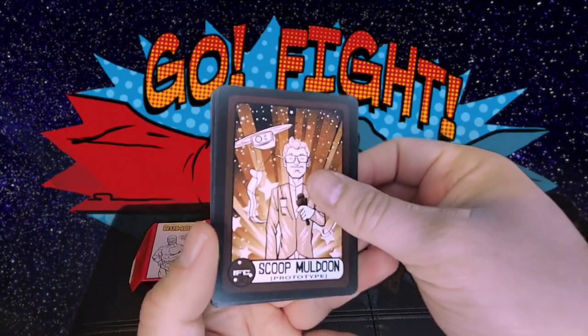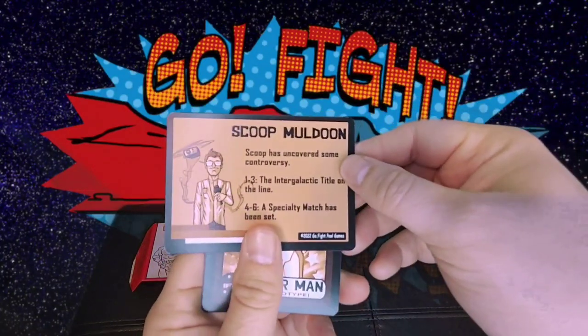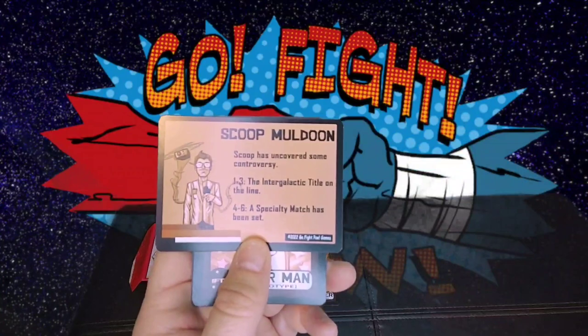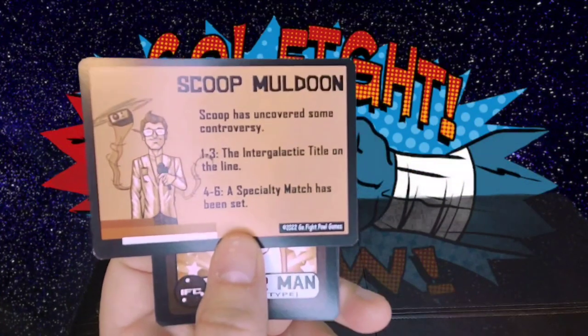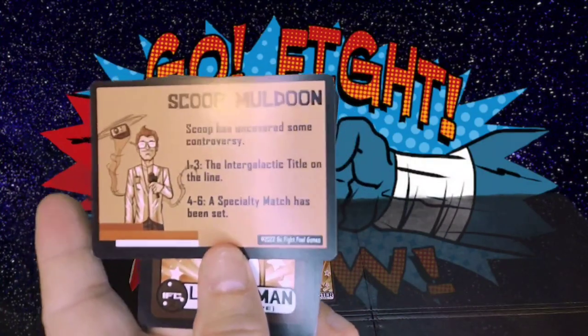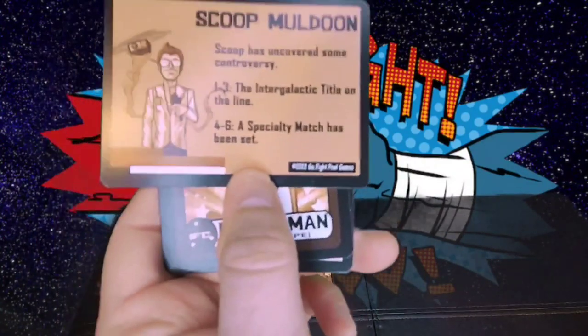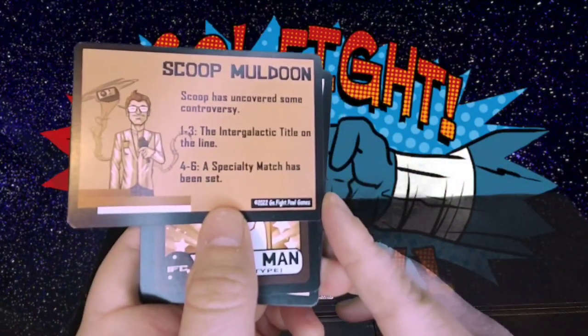Ooh, Scoop Molden. That's going to be like an announcer type card — a flavor card. I believe in addition to fighters, there will be flavor cards like Scoop, and there may even be arena cards. So I'll be curious to see if there's any of those in this pack. Scoop Molden — Scoop has uncovered some controversy.